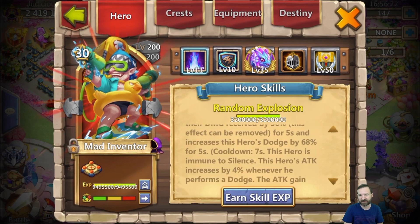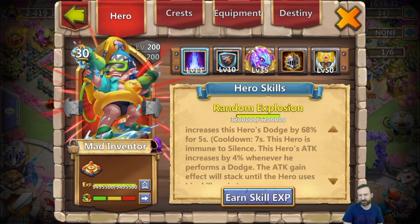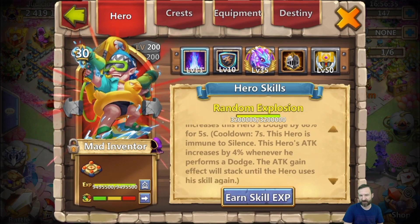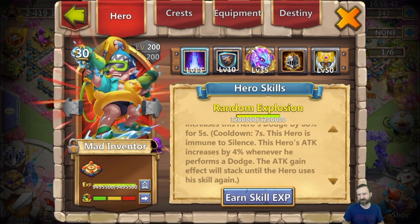That debuff lasts for five seconds. During those same five seconds, Mad Inventor gets a huge dodge boost. There's a seven-second cooldown, so for two seconds the effect is not operating. He's immune to silence, his attack gets a percentage-based increase, and he becomes stronger every time he performs a dodge. That attack bonus resets back to zero as soon as he uses his skill — it can't stack exponentially, but it does stack incrementally up to a certain threshold.